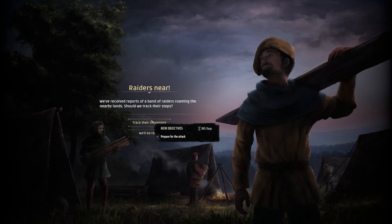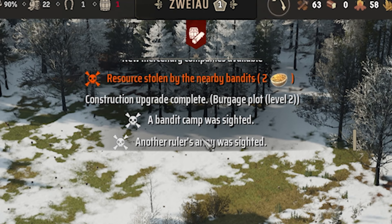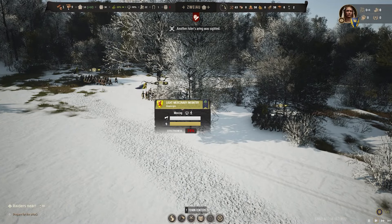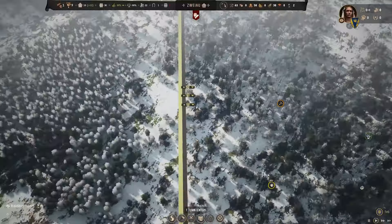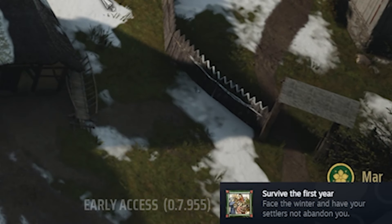There was a lot of information there, but I'm pretty sure I heard 'track their movements,' so that is what I'm going to do. Oh my god, another ruler's army was sighted — 36 men! They're not attacking us, are they? What are they doing here? You guys gonna go fight those bandits? Please go kill them. I just got an achievement: survive the first winter and not have your people abandon you.